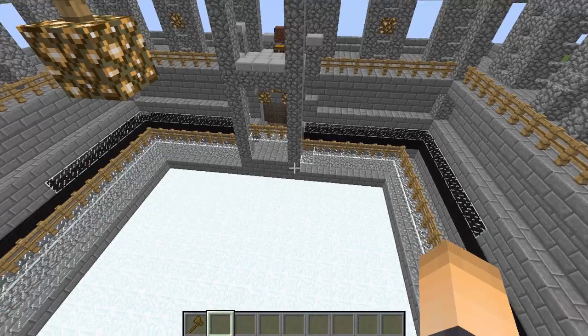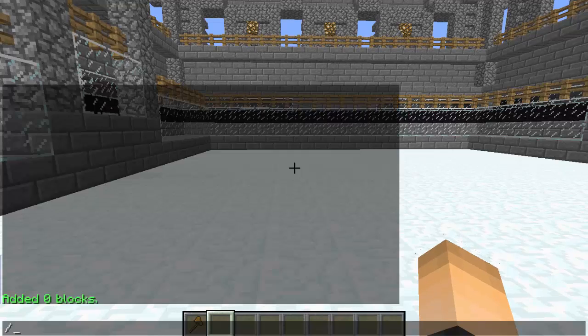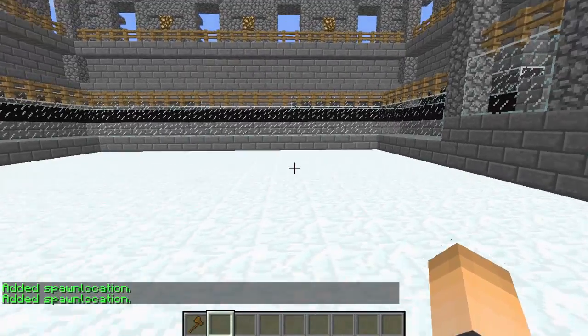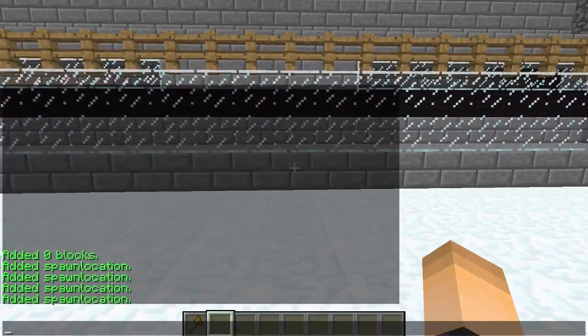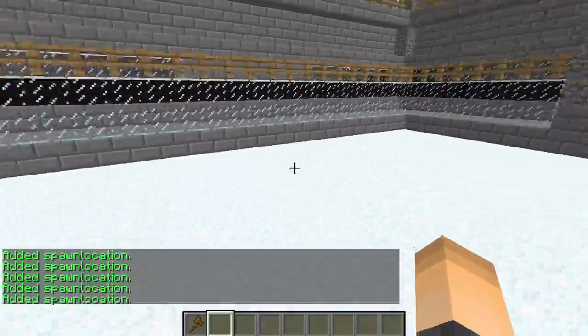Now the next thing is to set the spawn locations — where players spawn. Type `/spleef add spawnloc` and then the arena name, so 'spleef'. You can keep typing that same command for all the different spawn spots you want to set. I'm going to add six — that's four, five, and six. Now we're done with that.